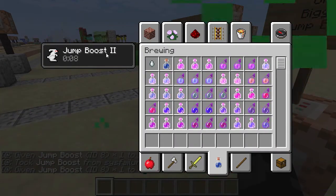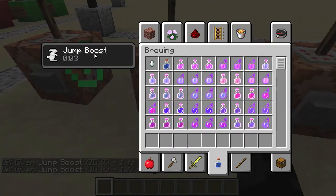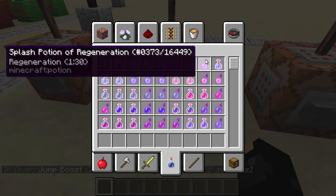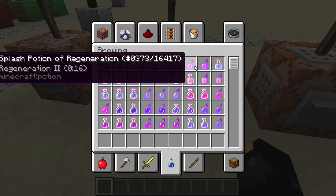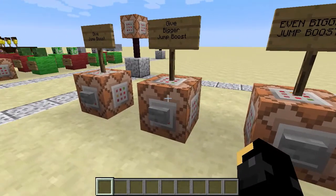You'll also see it does say jump boost 2. The higher levels just say jump boost, as it will only show the name that's available. In the case of regeneration and regeneration 2, any higher levels just say regeneration or jump boost, etc., rather than regeneration level 128 or whatever.